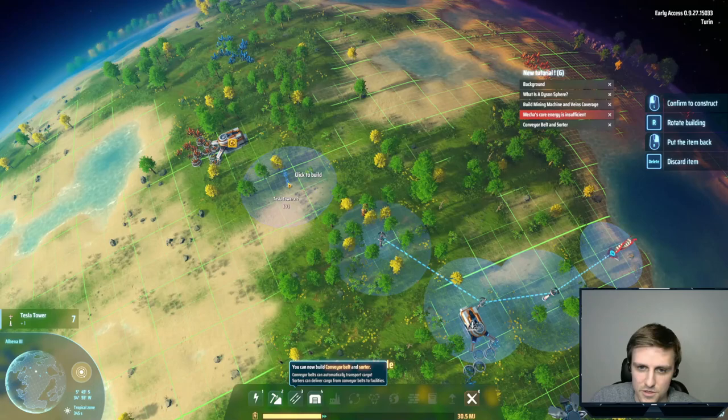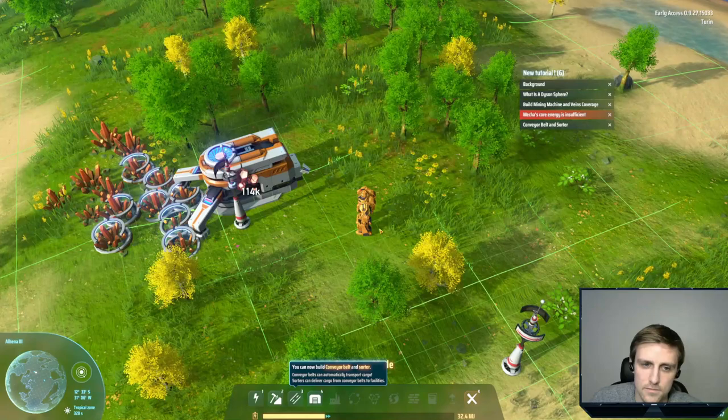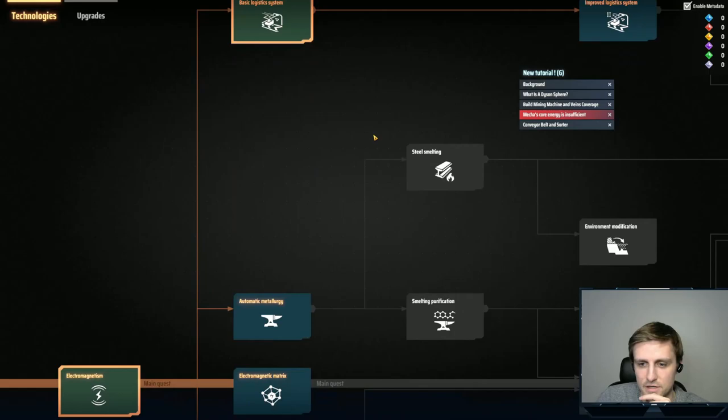Now we're making them. Let's try and extend power and save as many resources as possible by making these as far apart as possible. That's going to be making copper. Soil pile — interesting. Let's look at the tech tree. What else do we want to get to?